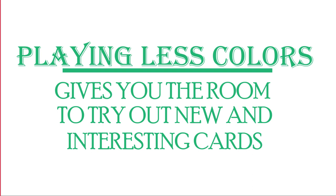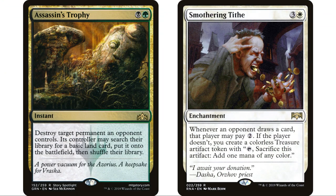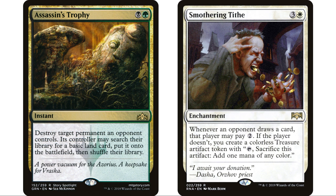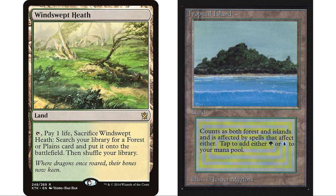Coming in at number two — and everyone knows this one very well — is cost. This ties into the last two reasons: the mana base and the staples you want to be putting in your deck. Those Assassin's Trophies and Smothering Tithes are expensive cards because people want to put them in all their decks. Now, you don't have to — you can make a five-color deck without those cards — but your deck would certainly be better if you put Smothering Tithe in there. You have really hard choices to make because those cards are expensive.